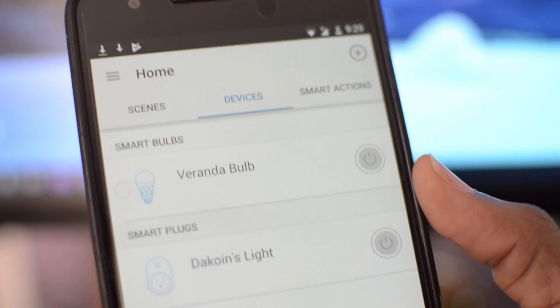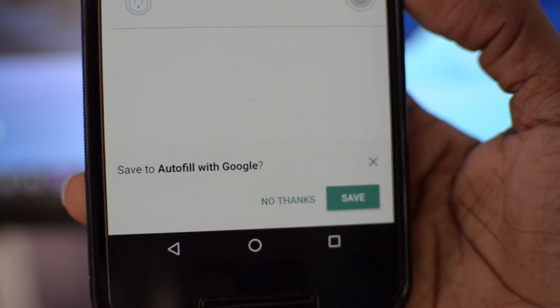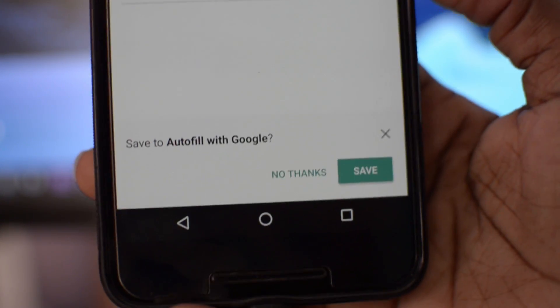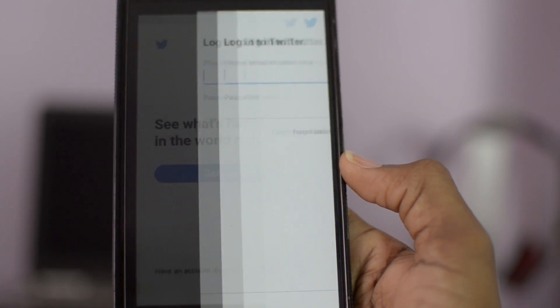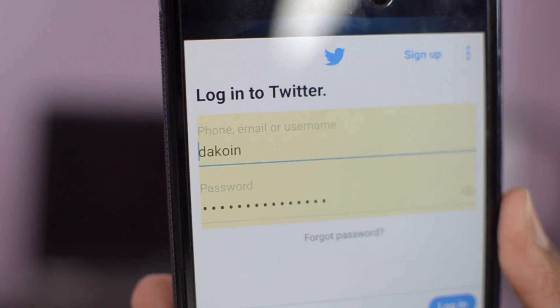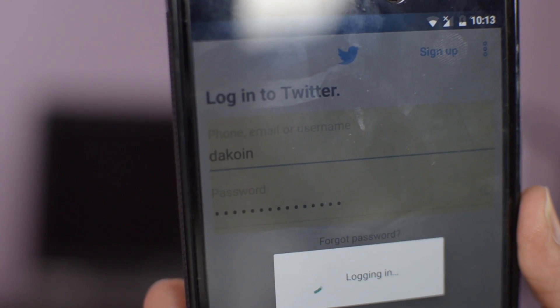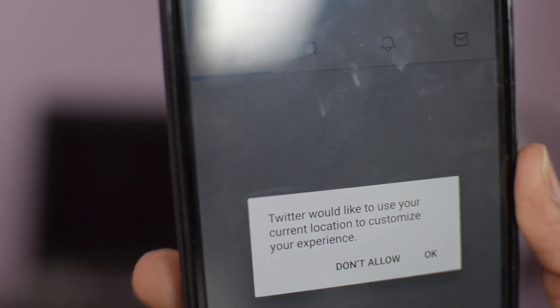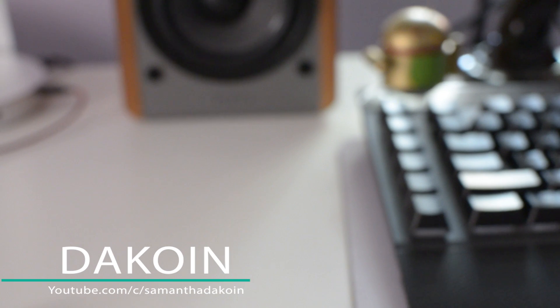Right off the bat, one of the first things I noticed that's new is password autofill. This makes setting up your phone really easy, and if you're someone like me who wipes their phone constantly because of a new update or custom ROM, you're definitely gonna love this. Basically, if you install a new app and put in your username and password, Google remembers it — so the second time you do it, it autofills. Very handy if you often forget your password or have a bunch of different passwords for different apps or websites.